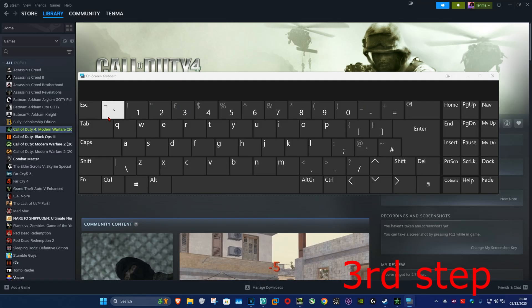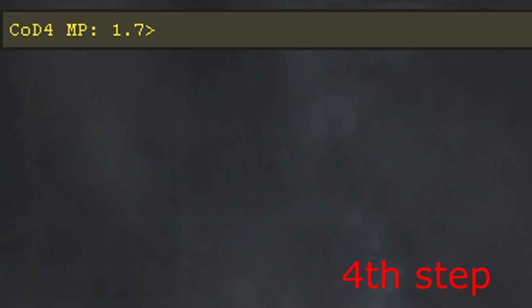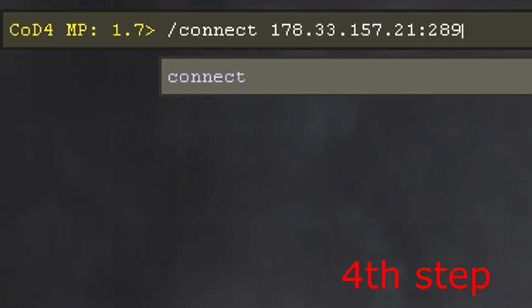Once on CoD4, press the tilde key on your keyboard to open up the console. Now type in: /connect 178.33.157.21:28958 and then click Enter. It's now going to start a waiting challenge — wait for this to load.